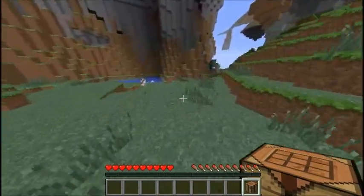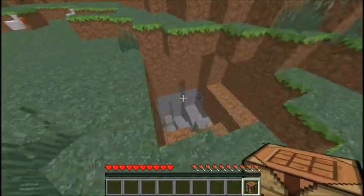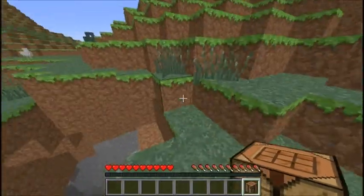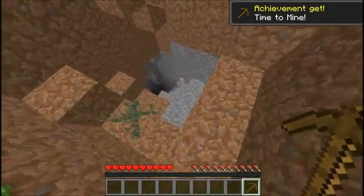We got some chickens. A zombie already — wow, that was quick. Oh, coal. Awesome. Alright, so we're just going to go ahead and make our wood pick, go down there, get some stone, and get that coal. And we'll come right back out.